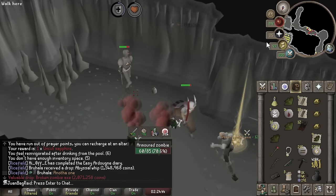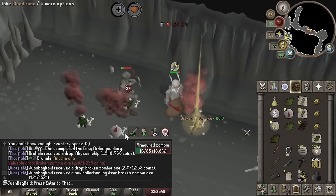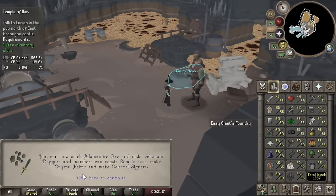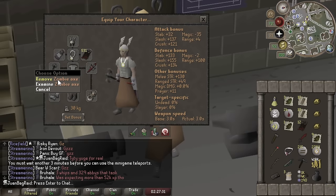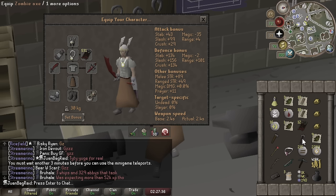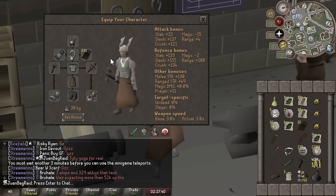Welcome back guys, this is episode 7 of the Ultimate Ironman series. Last episode I got myself the Zombie Axe and 70 Smithing to repair it, so now we have our best early bossing weapon for upcoming things like Perilous Moon. That is something we are trying to get ready for, but we have a lot of important upgrades to get along the way.